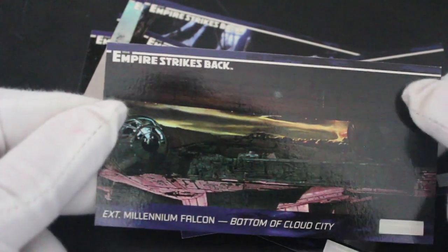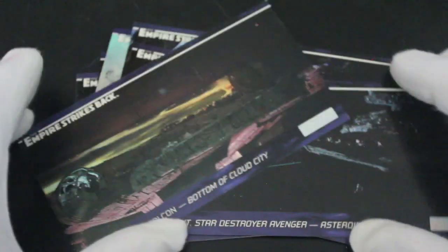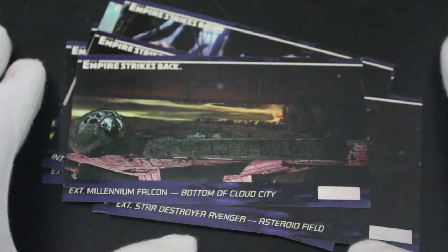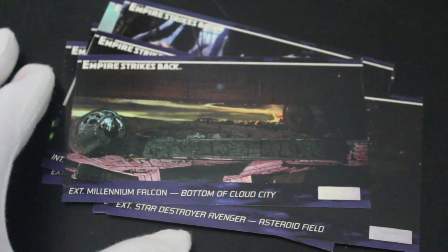The bottom of Cloud City — that's where they rescue Luke as well. They're good cards, I like them. Do you like The Empire Strikes Back? Let me know in the comments. Have you got this set? Have you got the chase cards? I'd love to see what the chrome ones look like. Anyway, that's it from me — Trading Card Tony. Like, subscribe, ring the bell for notifications. See you again for another episode, bye!